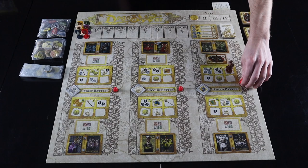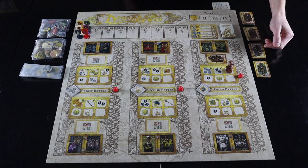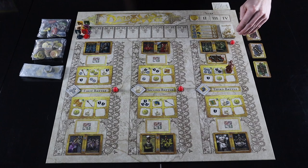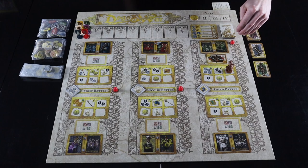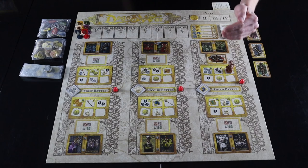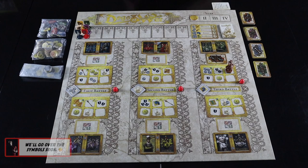Adjust the battle victory tracker in the direction and strength of the unit you placed: a footman moves it one, an arcabusier moves it three, a knight moves it five, and a war machine moves it seven. If the tracker reaches 15 it cannot go any higher. Think of it as a tug-of-war rope — if it moves one direction, that side is winning; if it moves back, the other side is winning.